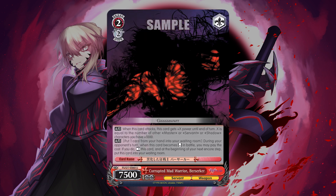At level 2, the Corrupted Mad Warrior Berserker sits at 7-5 base, but on attack gets power equal to the number of other characters you have on board times 1,000 — attacking at 11-5 without any additional bonuses. It's also 2-Soul, so being able to change a 0 into a 2-Soul is actually fantastic.